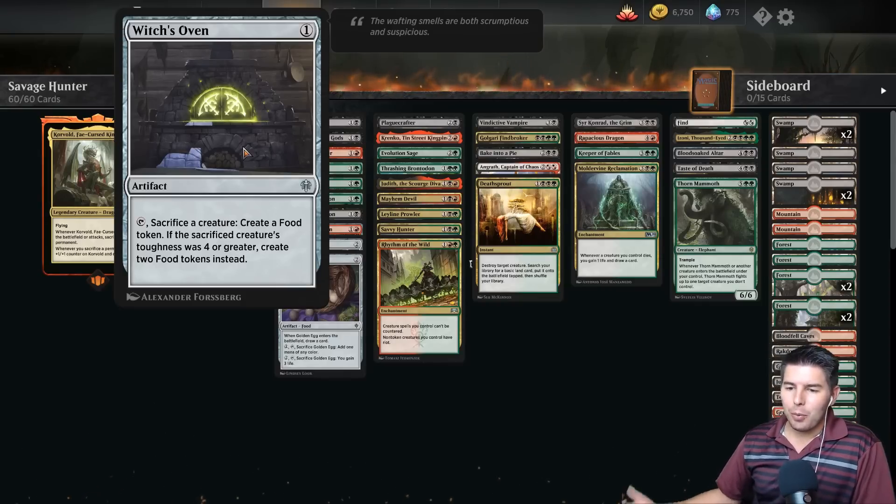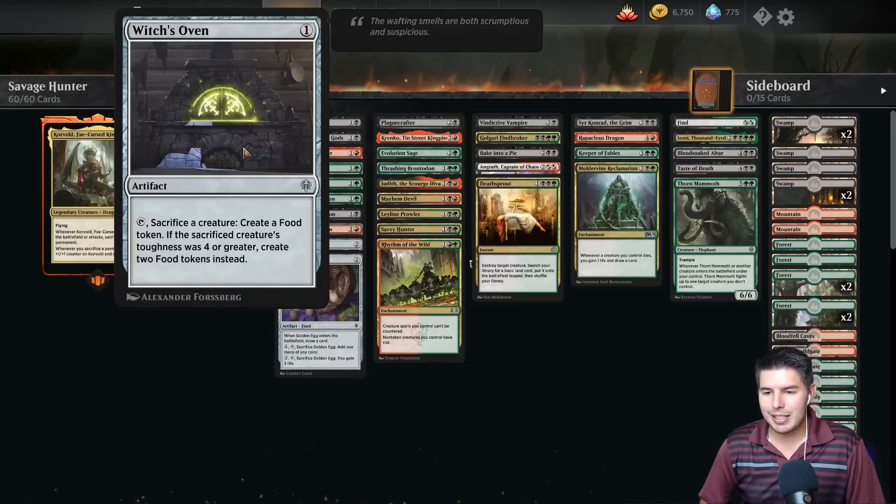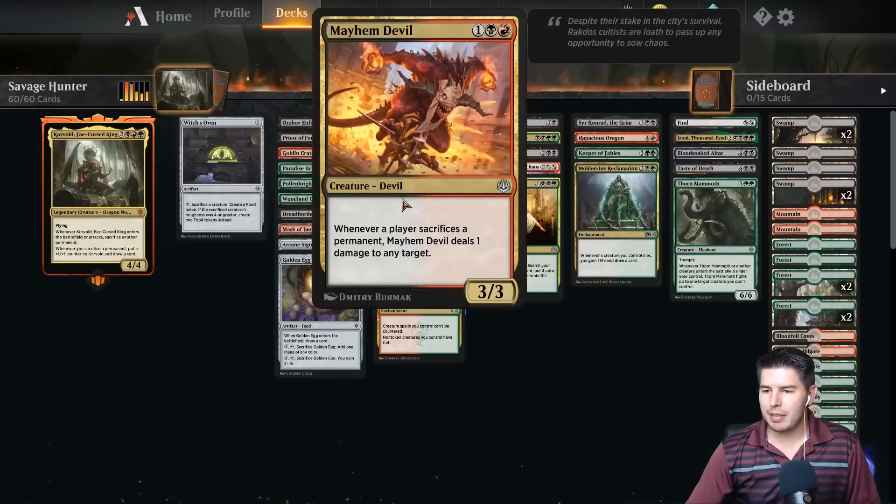So Witch's Oven — one mana, sacrifice a creature, create a food token. If the sacrificed creature's toughness was four or greater, create two food tokens. They do have Mayhem Devil in here, perfect.